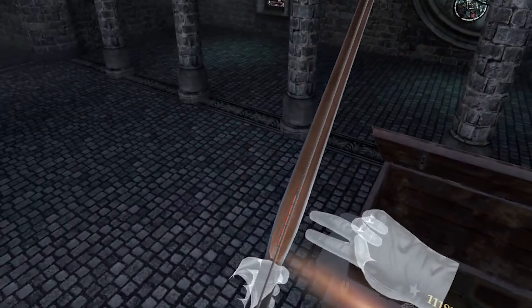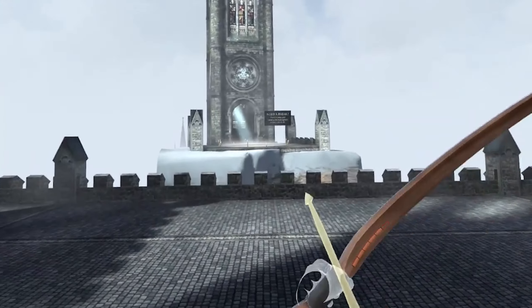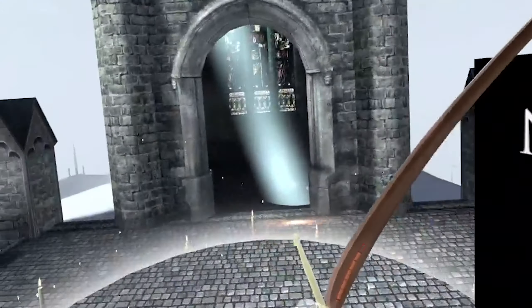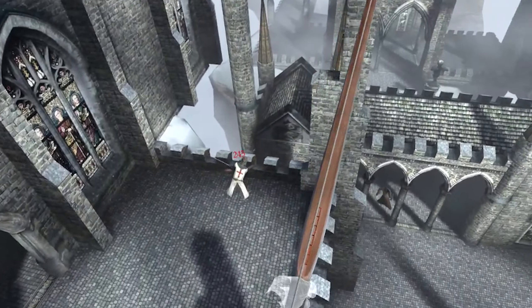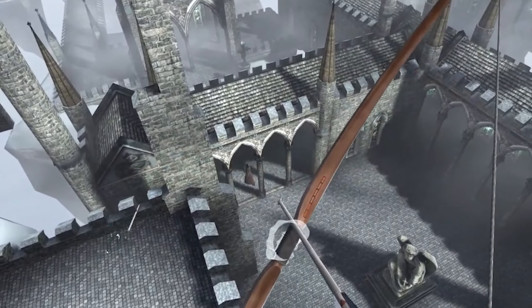Another thing I like is how they've implemented the health bar, which you'll be able to see on your bow at all times. Although you'll literally hear your heart pound when you're low on health, it's good to also have a visual representation handy at all times.